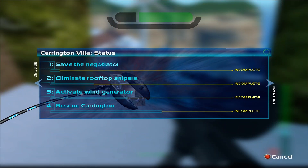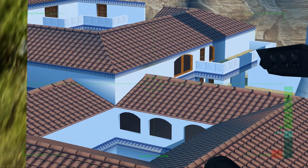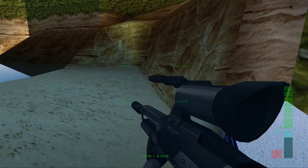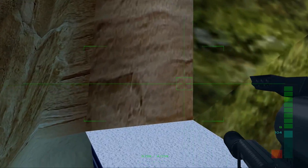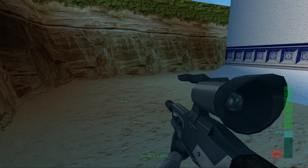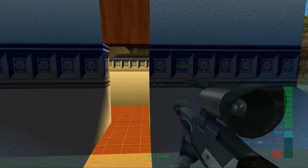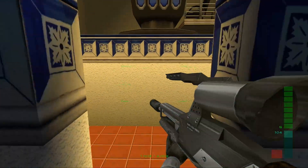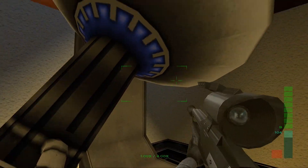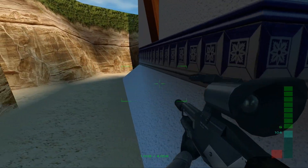Right, so the objectives say: eliminate rooftop snipers. That looks like objective one done already. It seems like the sniper rifle only has one mode — just a standard scoped sniper rifle, single shot weapon. There's going to be some guns in here of use. It's an observatory. I've got a ton of sniper rifle ammo though, so that's something.